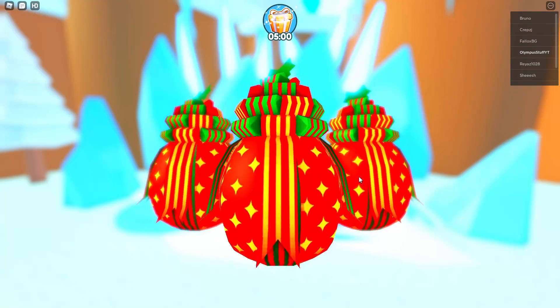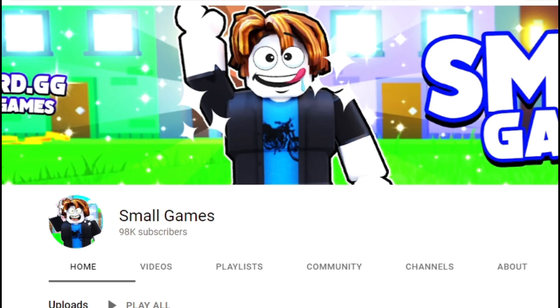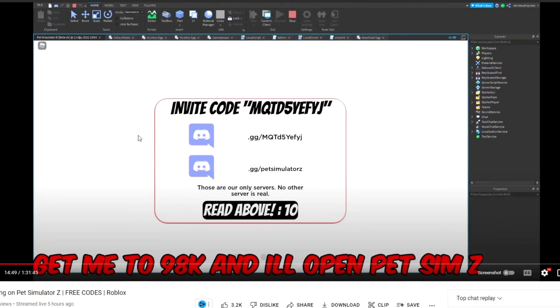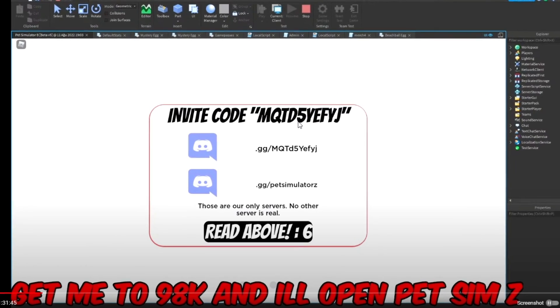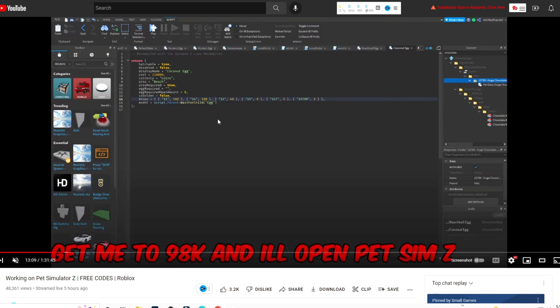Alright guys, Pet Simulator Z is finally back and I found this secret link for us to join. Small Games just posted a video three hours ago and they said they're working on a Pet Simulator Z update. They said and showed a couple things. These are some key clues that we have to look at. First of all, they're in Roblox Studio right now, working on updating the game, and they also have an invite code right here. The invite code is MQTD and a whole bunch of other letters. They also released a script for Pet Simulator Z.